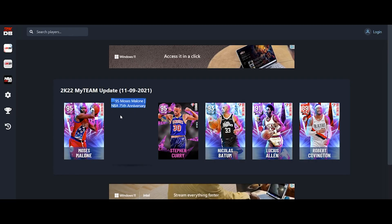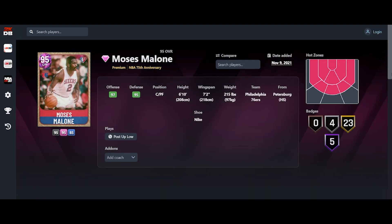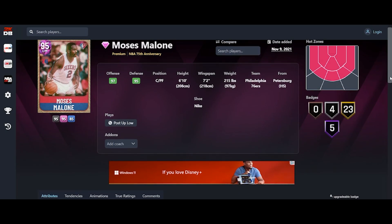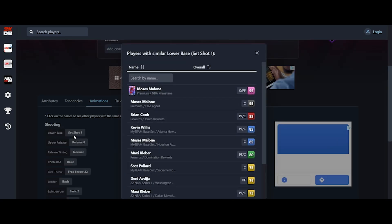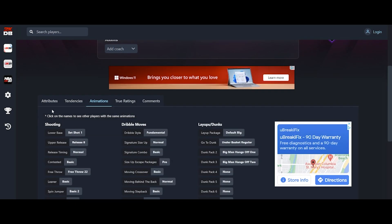I'm going to look at the 75th anniversary Moses Malone first because that's going to be him with every badge. He's 6'10", 7'2" wingspan, 95 defense. That means his steal is either going to be low or one of his perimeter defensive stats is going to be weak. Let me go look at his shot right out the gate — shot one. I've never shot with Dini or Maxi Kleber. I don't know whose shot that is.